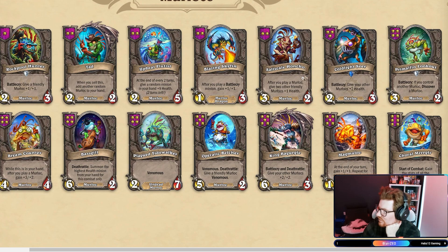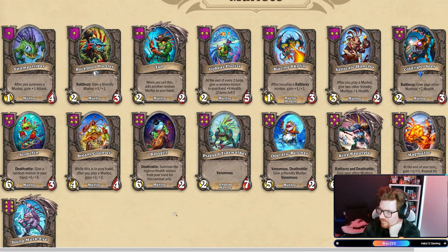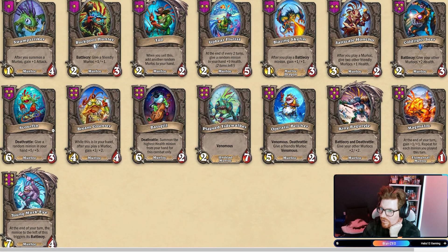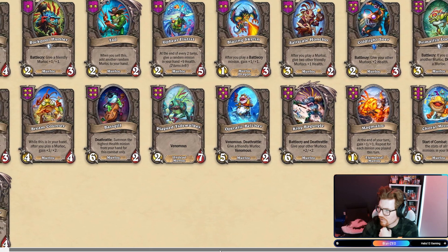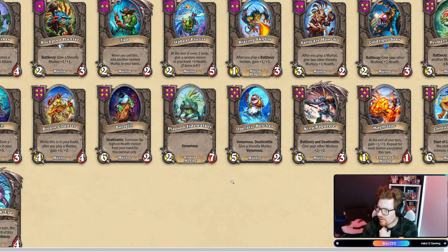Salt Scale Honcho. Primal Fin Lookout still here. Gower Fin: give a random minion in your hand plus five, plus five. While this is in your hand after you play a Murloc, gain plus three, plus two. Murlocs seem all about the hands these days. Baskill: summon the highest health minion from your hand for this combat only. Venomous Deathrattle — give a friendly Murloc Venomous. Corral Murgriller?